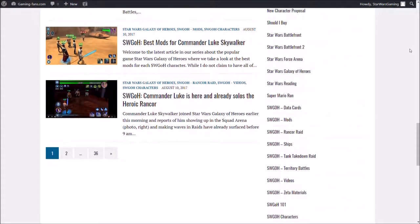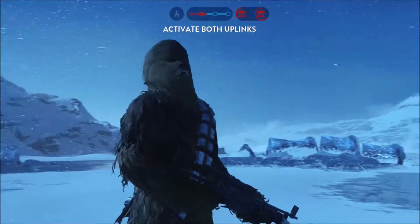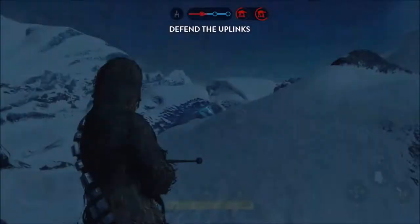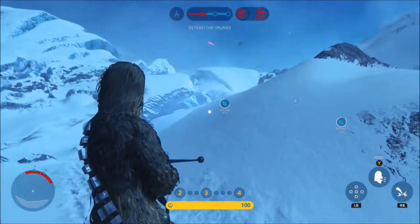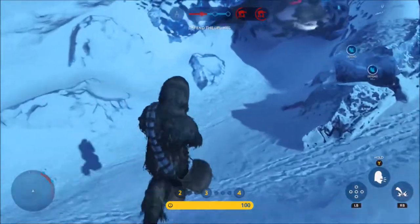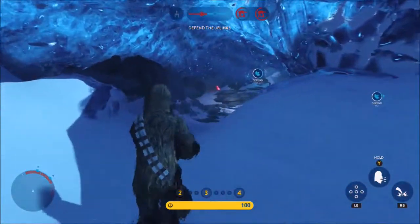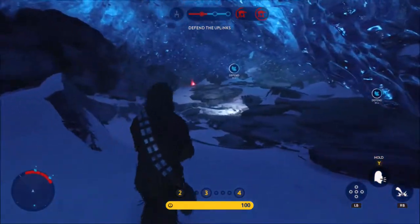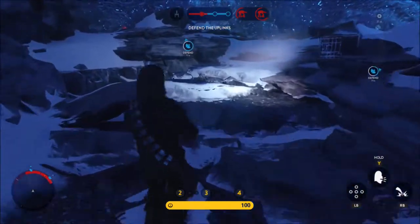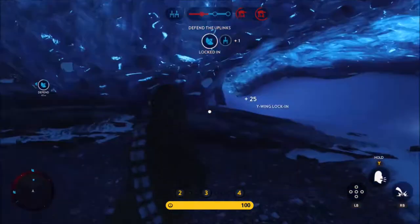But now let's get on to the guide. Chewbacca is a smuggler in addition to being the best friend and co-pilot of Han Solo. He was added as a hero for the Rebel Alliance in the Death Star expansion pack. He is the only hero to use a Star Card weapon as his primary weapon, the Bowcaster. But before we look at Chewie, let's take a look at his emotes.